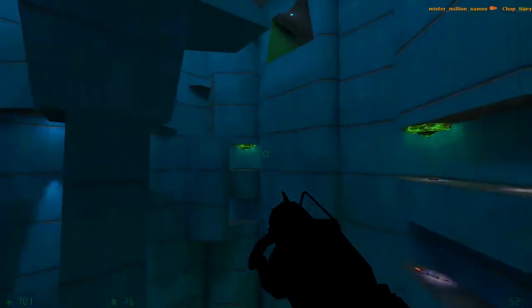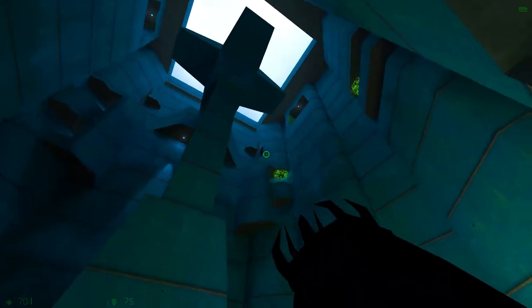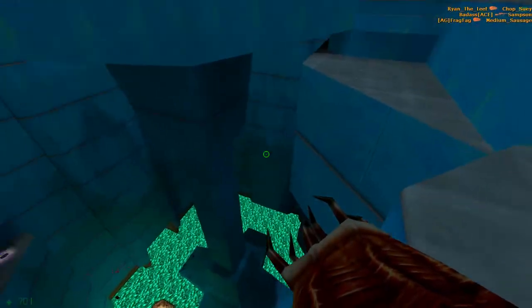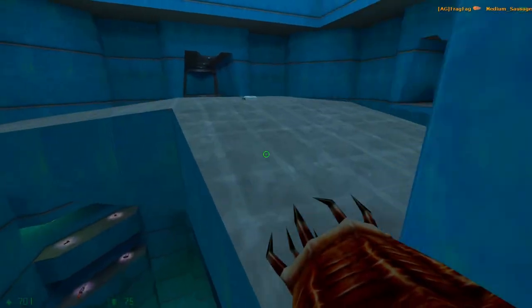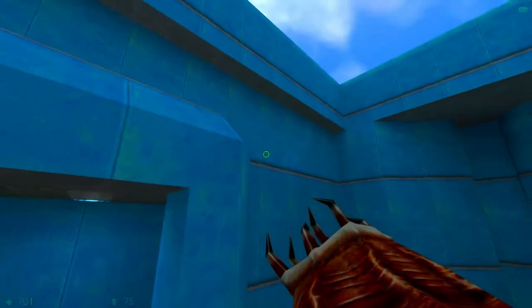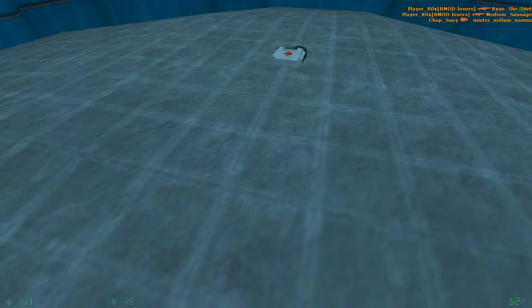This little pillar tower thing is actually a little bit taller on this side, but you can totally use the trampoline to get all the way up if you're good with it. On this side, you get the shotgun. It's a little harder to get up here because the ledge is higher, but you can use the Gauss or other jump techniques to get up there.